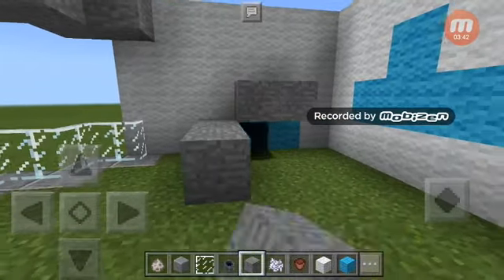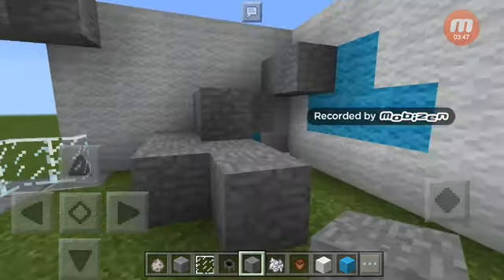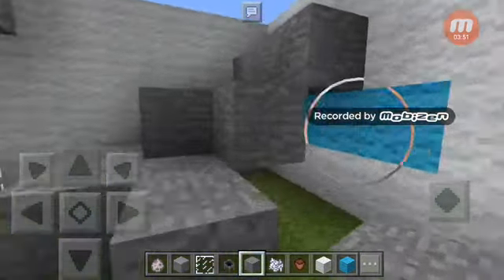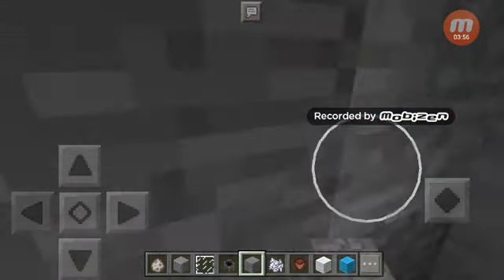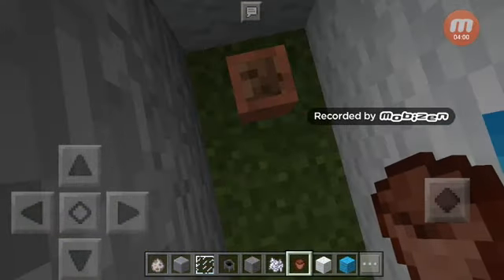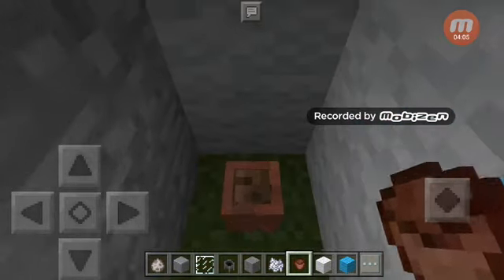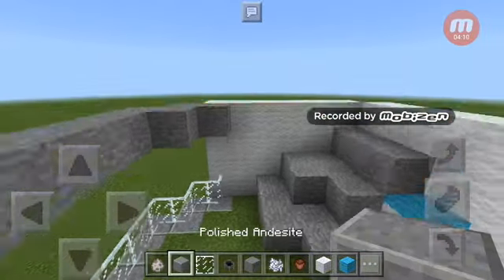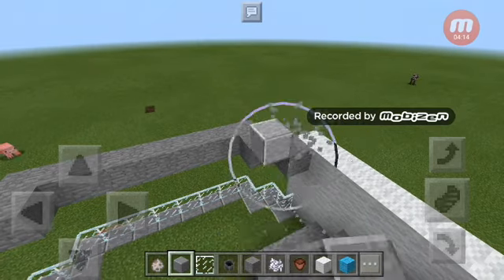I'm gonna make some fences like this and I'm gonna make a cave here — it's like a cave, like that. That's like dog food — I think like a dog food, guys. Nice. And on top I'm gonna put here this.